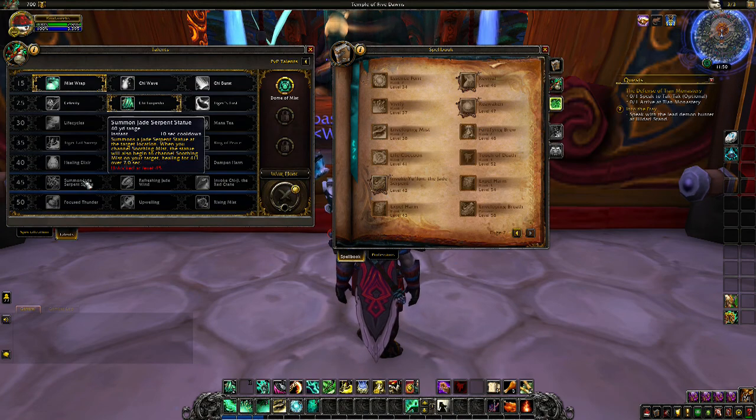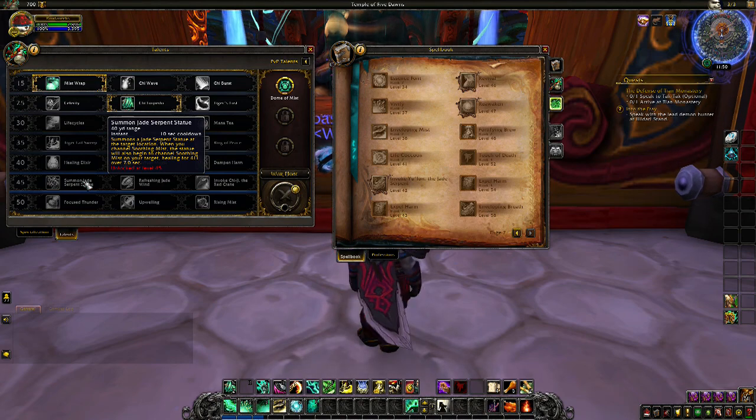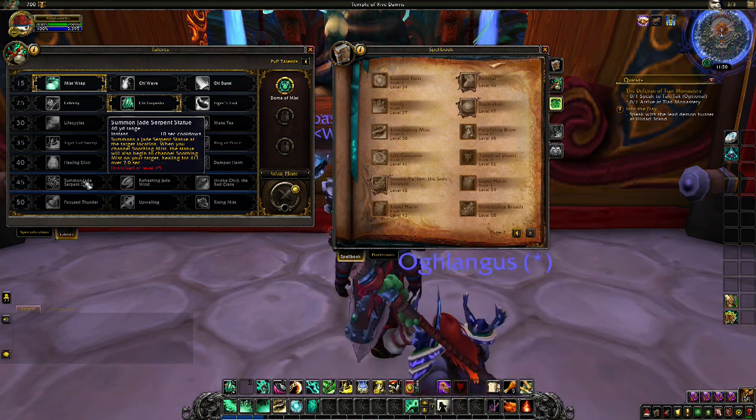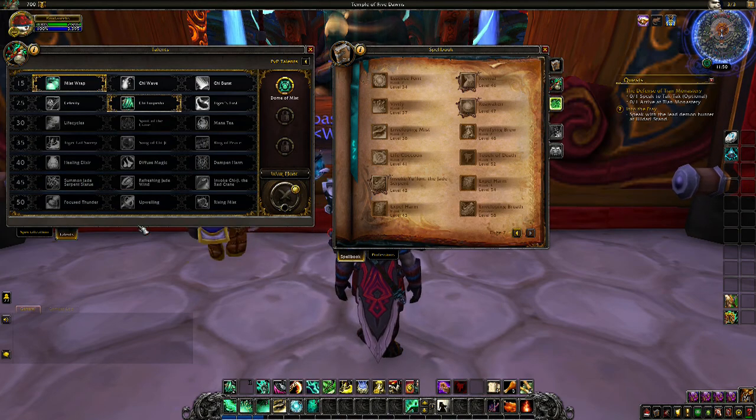Yu'lan basically does the same thing Chi-Ji did. Taking Chi-Ji now makes it so he heals when you use attack abilities, but if you want, you can basically have both Yu'lan and the statue. I tried it out on my other monk when I queued as a Mistweaver to pursue the Horseman's mount, and yeah, I liked how it felt having both of those. That was pretty nice.